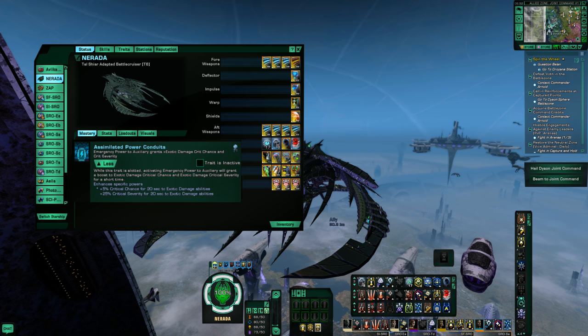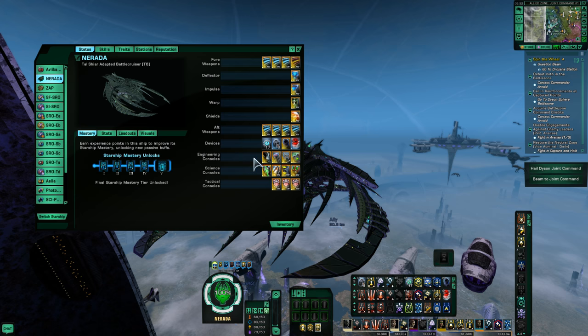The trait is called Assimilated Power Conduit. When you activate Emergency Power to Auxiliary, you get a 5% Critical Chance and a 25% Critical Severity boost to your Exotic Damage abilities. I think this will be a powerful trait for Signs builds, and you can effectively have this trait up 40 seconds out of every 60.